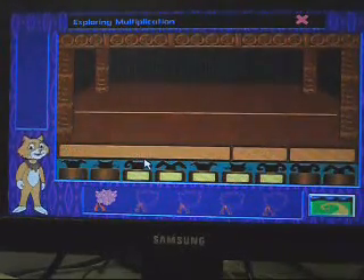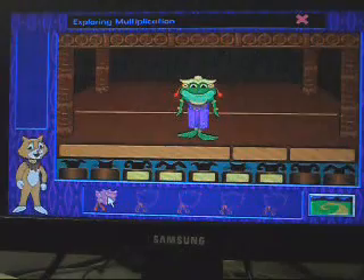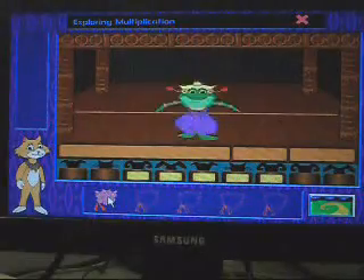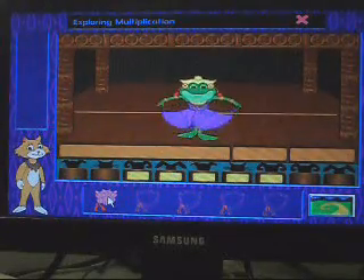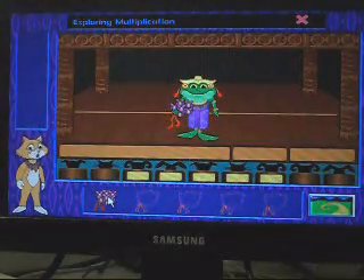There's a big crowd tonight, break a frog's leg. That was perfect. Now it's show time. The flowers show how many dances the arena has performed. Collect five bouquets and earn your star.